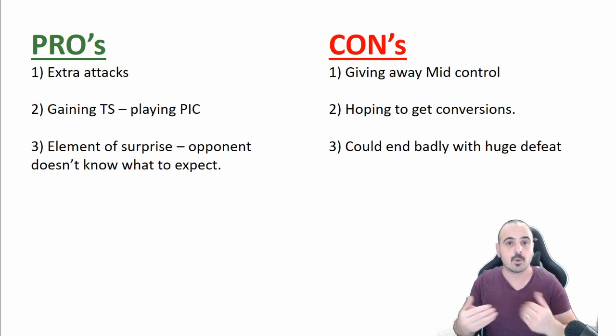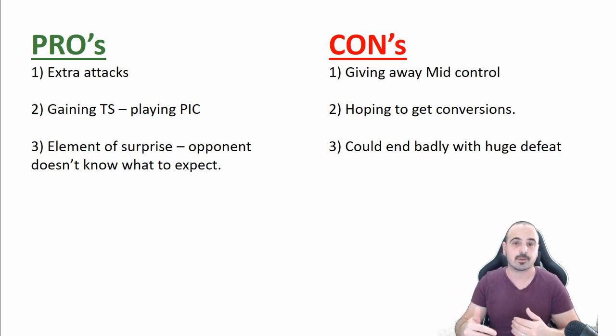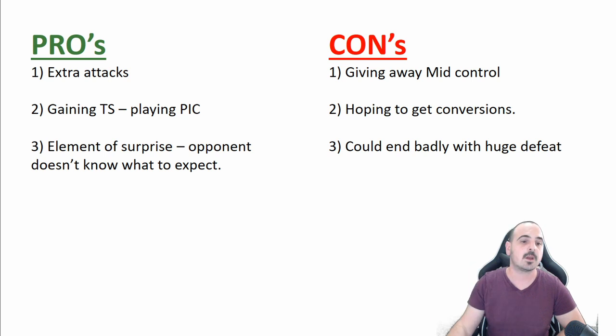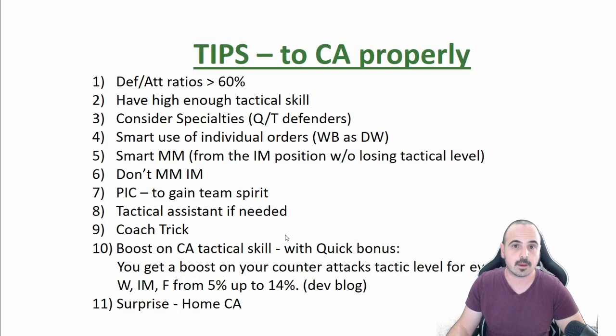The cons of this tactic: you are giving away midfield control, losing 7% of midfield, and most of the time using a formation that gives away midfield control. Midfield being the most important thing in Hattrick matches makes this very significant. You are hoping to get conversions, but if your defense-attack ratios or tactical level are not high enough, you will not get conversions. Maybe you'll block his attack but won't generate attacking chances — and if your defense is not good enough, it could end with a huge defeat and your confidence will suffer.